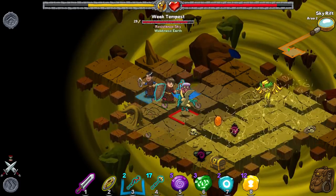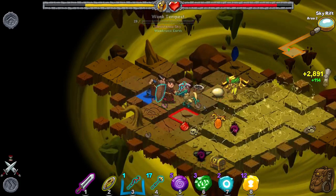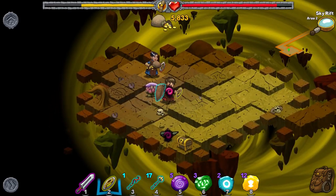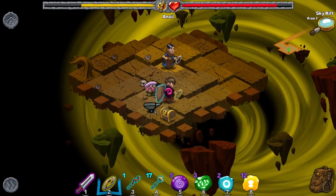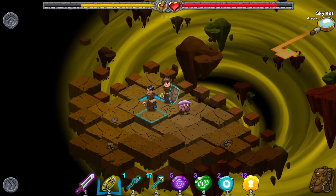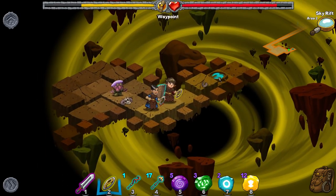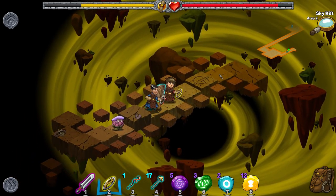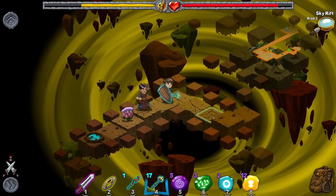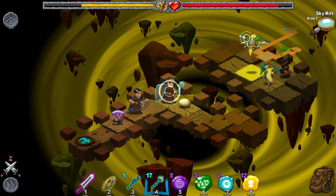I'm going to swap to my Fire Wand here. Let's back up the two charges. That static field is brilliant though. I'll be honest with you — I hadn't properly read it and I didn't realize it was a static field. I thought it was basically just going to be a shock attack. But no, it is amazing. I'll swap back to the static field just in case we come up against a large group. Like this.